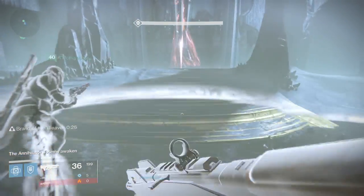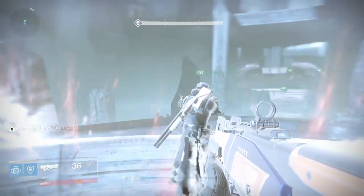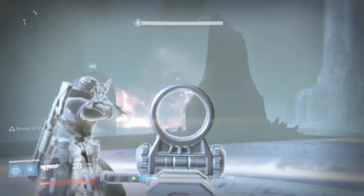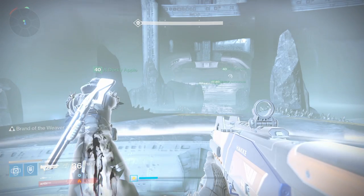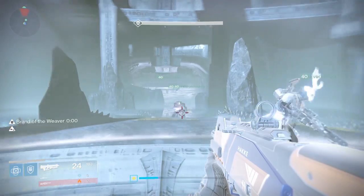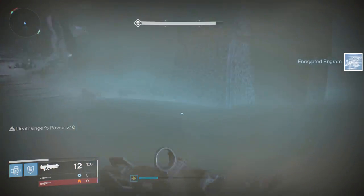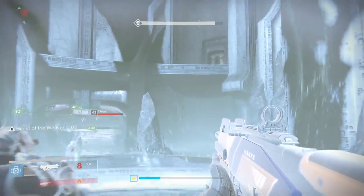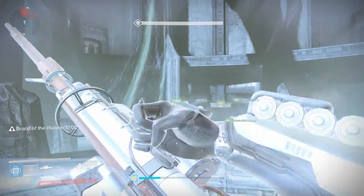Once you have the aura, you have the brand — I'm using these interchangeably. The brand has a 30-second timer counting down from 30 to zero, visible on the left side of your screen. What you have to do with the brand is transfer it to a guardian next to you. You'll need a guardian nearby to transfer it to, or else the brand will disappear and you'll have to go pick it up again. Once that brand reaches zero, you gain Deathsinger's Power.